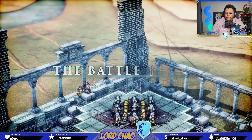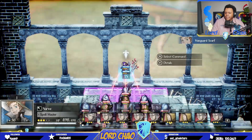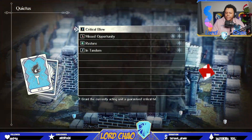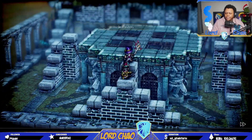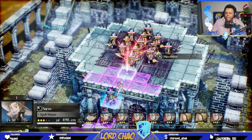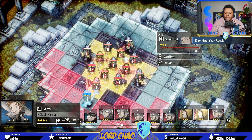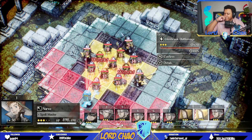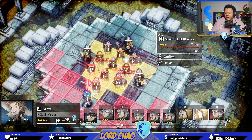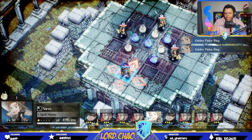Alright, conquer the arena. So to start, the first thing you want to do — move Lionel up. He is going to get knocked down and that's fine. Whirlwind is quite broken in this situation — it's going to kill 10 opponents. He's at level 50 of course, and whirlwind is pretty strong here. It's going to KO 10 people right there. So we do that, and you can see all the spoils.